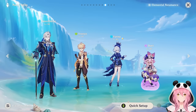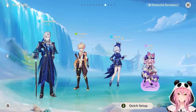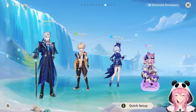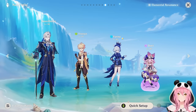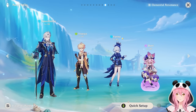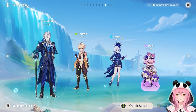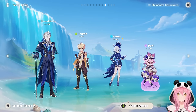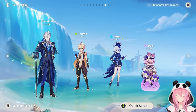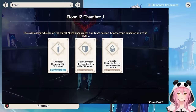Dory is also recommended because she provides easy Electro application for Electro-Charged stacks, and her burst also refills the energy of your active character, helping with Energy Recharge needs. These are just some of the limited options — Neuvillette works well with about 70% of the cast. This was meant to give you a head start on what teammates to look for.